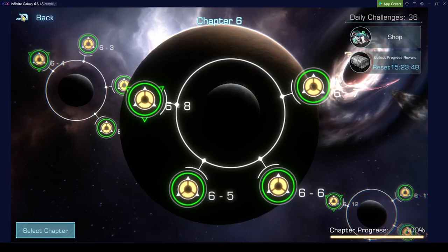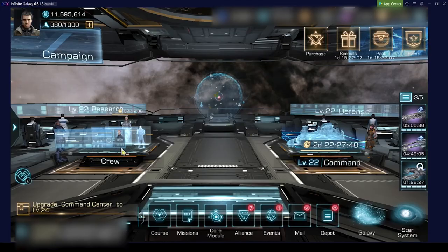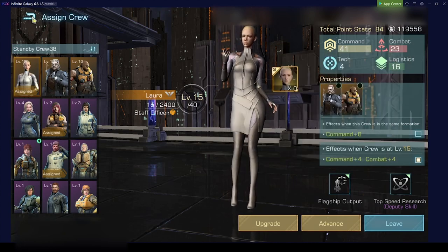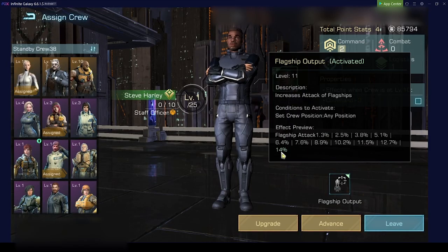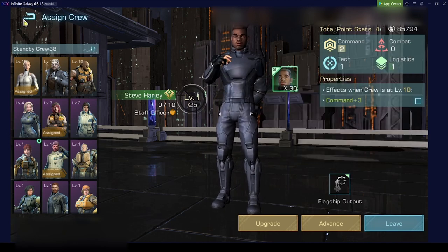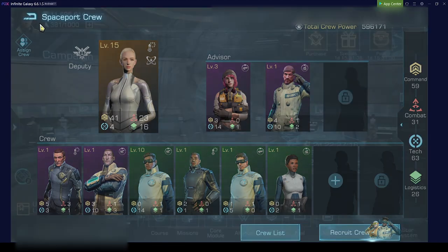The results on the second account: with crew we got 1:09, 1:06, and 1:13; without crew we had 1:14, 1:17, and 1:08. That's still inside statistical noise. Considering the immense bonuses we should have gotten — 19% flagship attack from one crew member and another 14% flagship attack from another, over 30% total — I don't see any effect from crew members on the campaign.